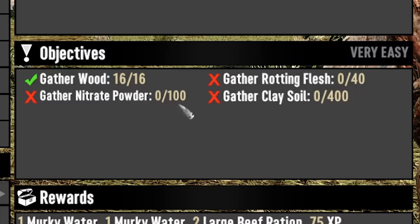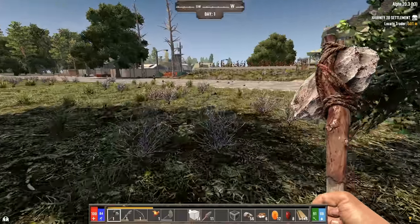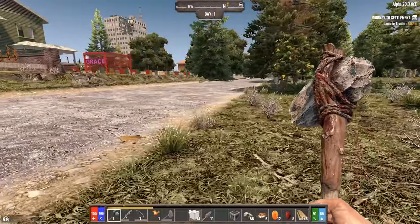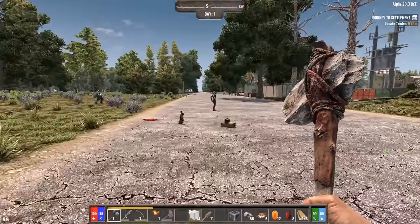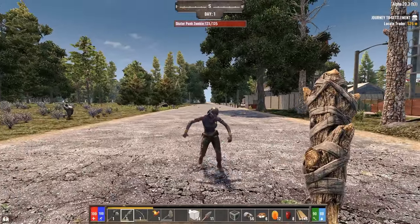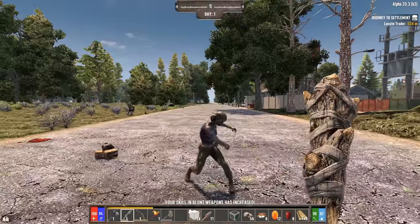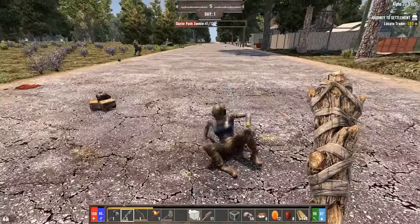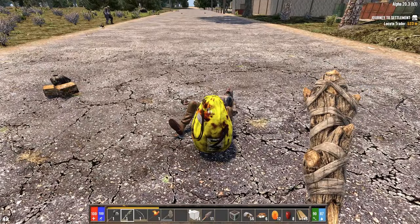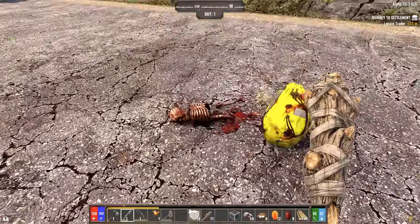Our next quest will be to get some nitrate powder, some clay soil, and some rotting flesh, presumably in order to craft some farm plot blocks. To get the rotting flesh, probably our best chance is to get on the road and start looking for gut piles. In my testing, I've noticed that if you kill zombies, sometimes they turn into a gut pile. My skill in blunt weapons just increased there - you get passive skill points. So the more you use something, the better you get at it.